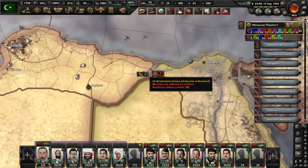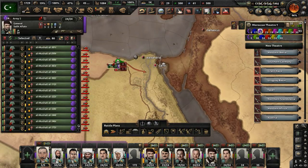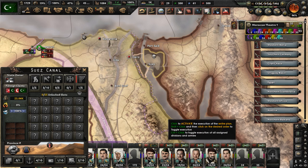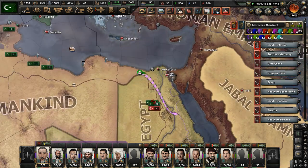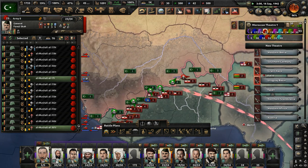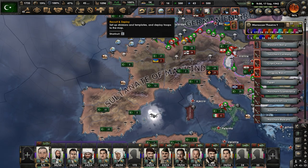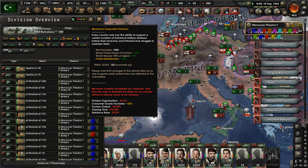How is the front in North Africa going? We're trying to push into Egypt — it's sort of going well. We may need to get a new order established. We're going to use these divisions to push more into Africa, probably up into the Suez Canal, then have the 5th Army advance more into Central Africa. There are tons of enemy divisions on the West Africa front. Let's give this unit leader the infantry expert trait — that should help their infantry divisions. The maximum supported divisions situation is still not great.